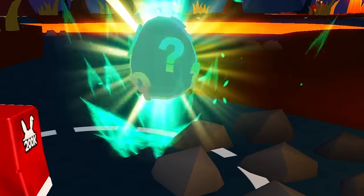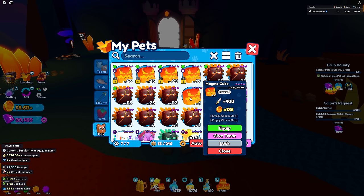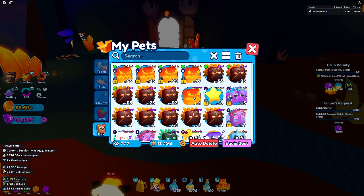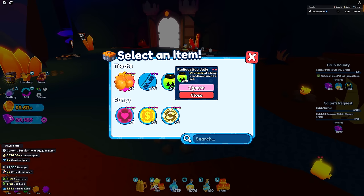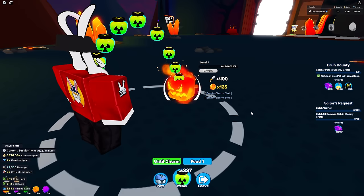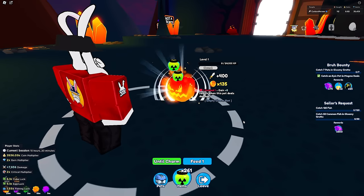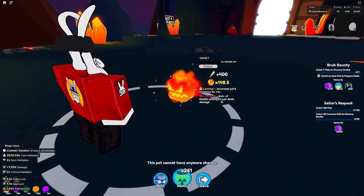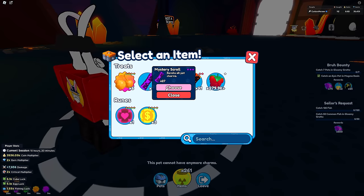Well, we got ourselves a magma cube - that's pretty sad. What I like to do at this moment is go to give treat, grab my radioactive jelly, and apply it until it gets a charm. We got lifesteal one, and then for the second charm it's going to be looting one - personally I'm not a fan of that. We have 27 mystery scrolls, so let's see what we're able to get.